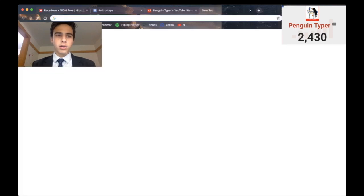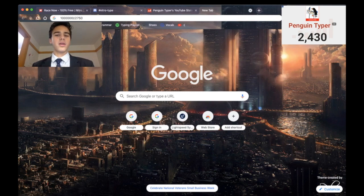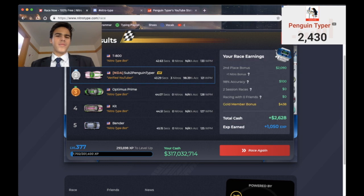So if I did one race — $1 million divided by $2,700 — that's 300 races to get $1 million. That's not much at all. That's a very small amount, guys. So if you do just 300 races, which is like a couple hours, you get a million dollars on NitroType.